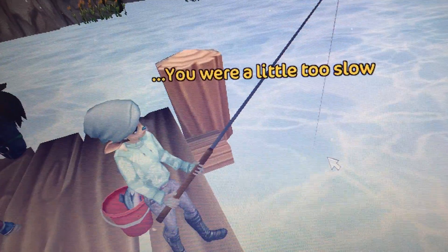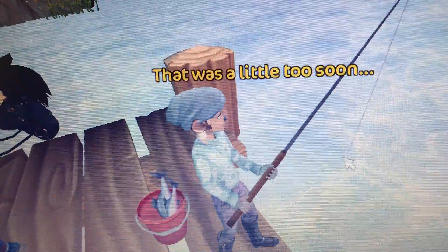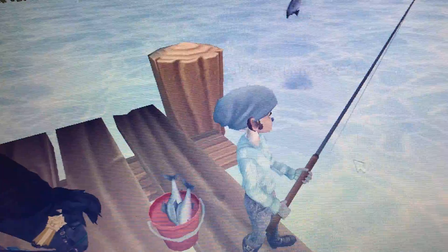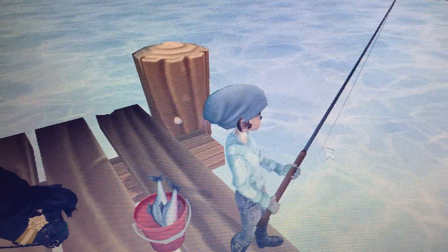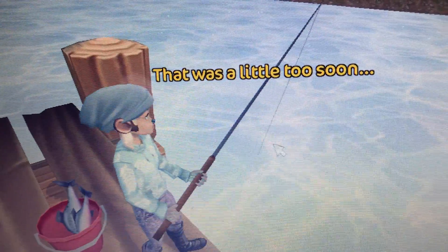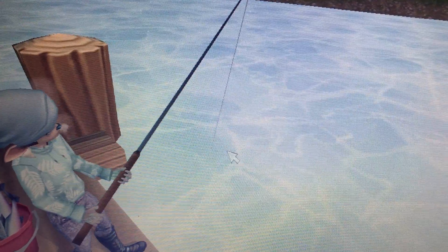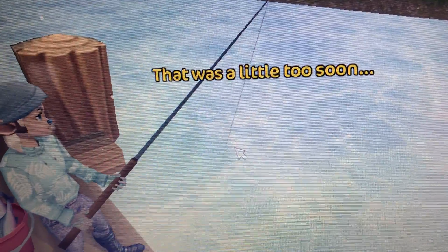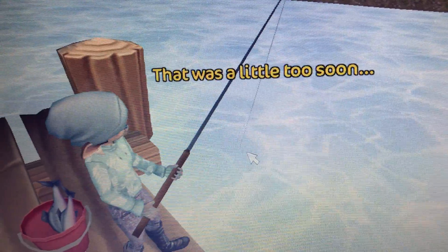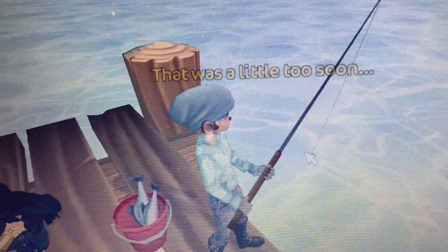I clicked it the first time — that would have been a cod. I keep clicking it too soon. So you have to click it at just the right time. Usually when it's water there will be a bobber coming up — like a red bobber when you're supposed to click. Then you can just click on the bobber and you'll get a fish. But apparently the bobber is stuck below the ice or something.